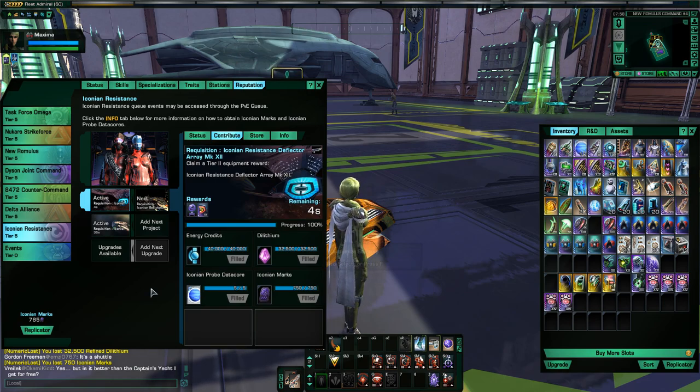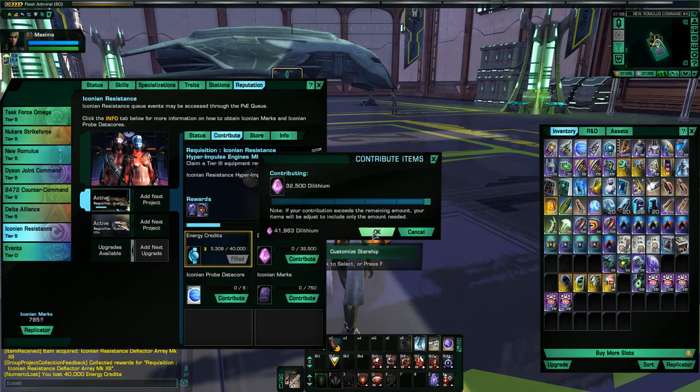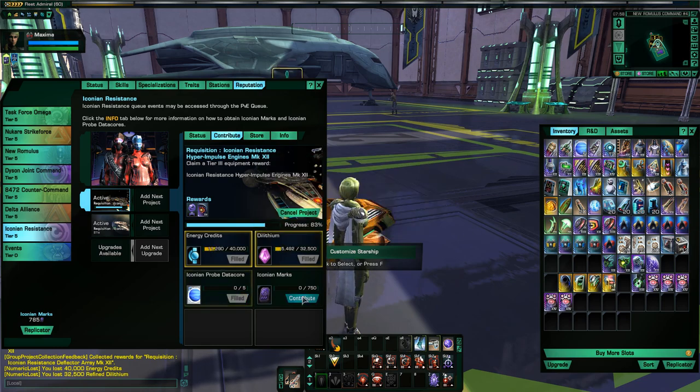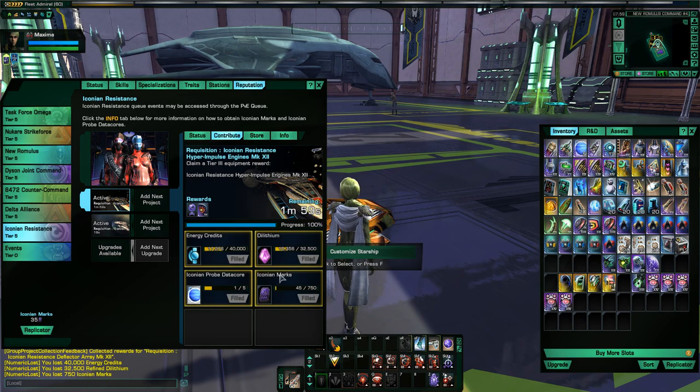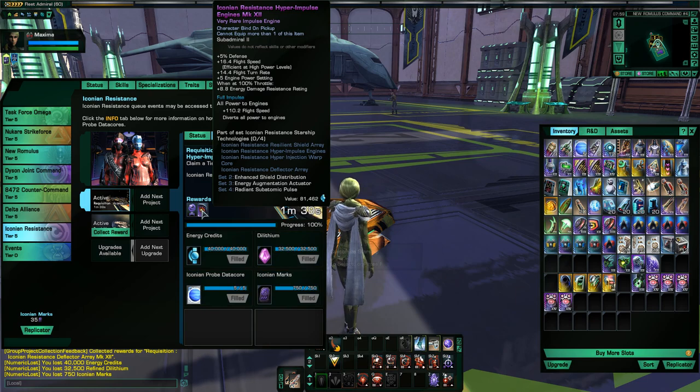The impulse engine also has pretty decent defensive stats — plus five defense, flight speed, turn rate, plus five engine power settings, and when at 100% throttle, 8.8 energy damage resistance rating. So if you look at all the three pieces, the base stats on the pieces are all very defensive — really good defensive stats.